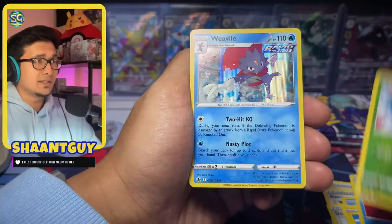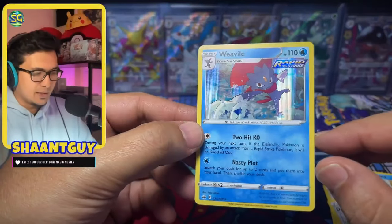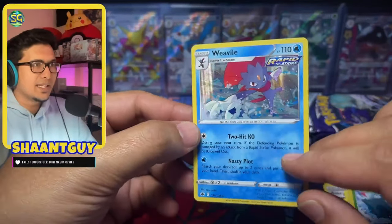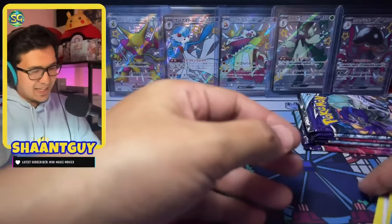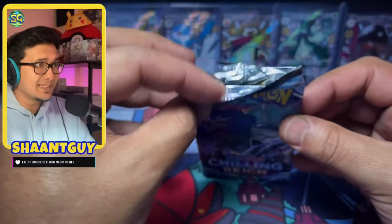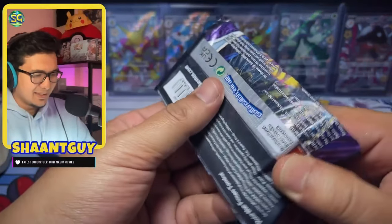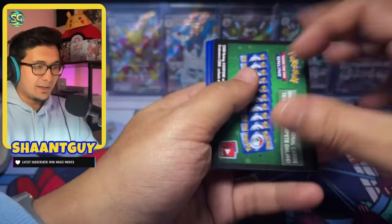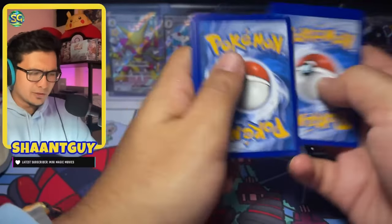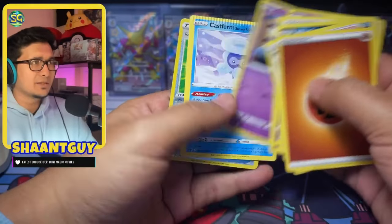Snorlax as the reverse and a Weavile as the holo. I do love the lenticular pattern — I don't know if it's called lenticular pattern, but it's basically these vertical lines. They create a really nice effect and I really like it. Oh, that is definitely resealed. Isn't that resealed? Why do I feel like this is resealed? This just fell apart. I was also looking at a video by Game of Flute, and he also got scammed on Chilling Reign. I remember one of his ETBs — he also felt like all of his packs were resealed.